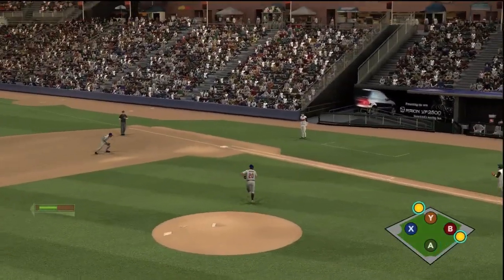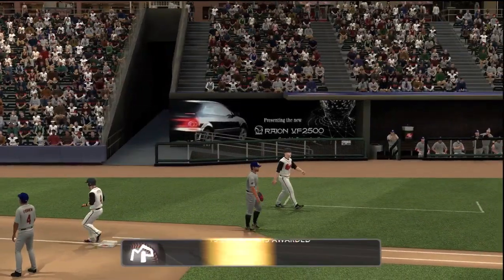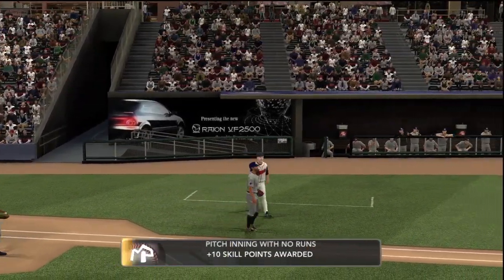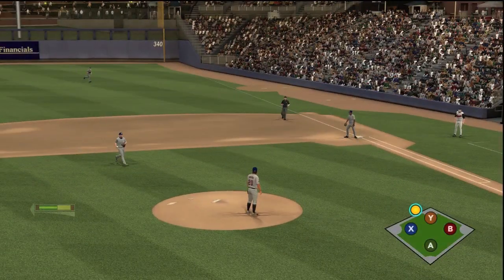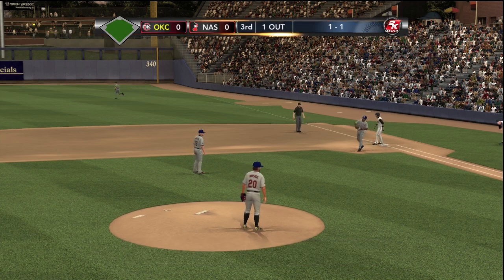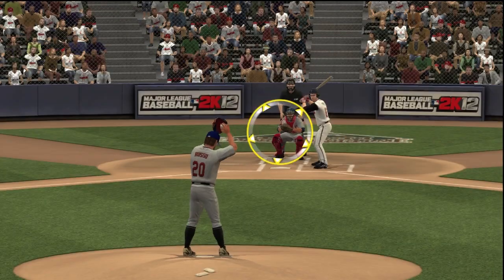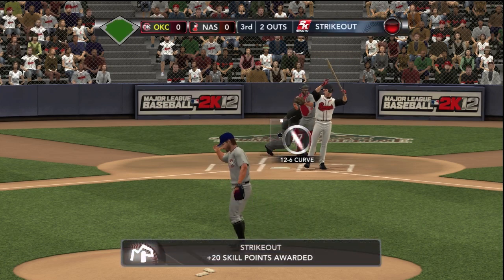Ground ball to first, step on first, and that ends the inning — no hits through two. Good early start. Ground ball to second, throw on the first, another out.